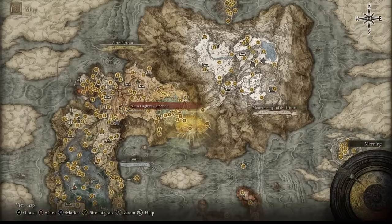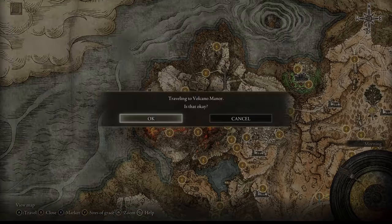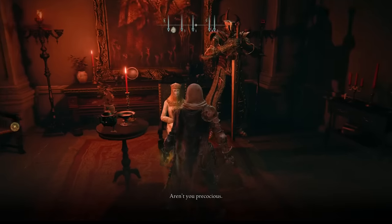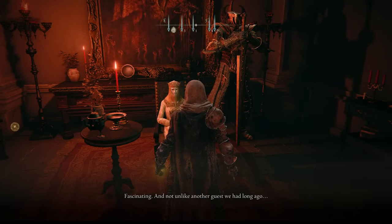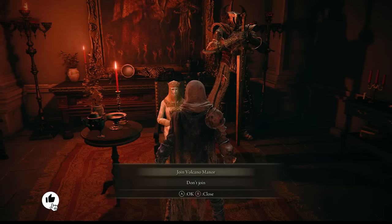We go down to where he actually was and collect the Seedbed Curse. Then our next stop is Volcano Manor. We talk to her — she gives us a key, though she likes to talk a lot. Let her talk. She gives us the key, and then we're going to head over to Volcano Manor.